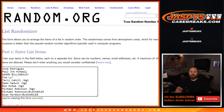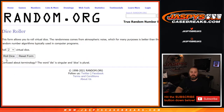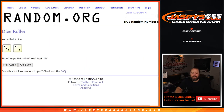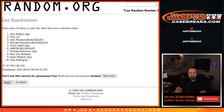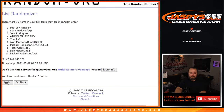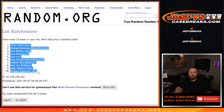Here is the list of customers from Jose down to Alan Murdock and the numbers from 0 through 9. The dice roll to randomize both lists and pair them up — done 5 times. From Terry Cahill down to Michael Robinson.